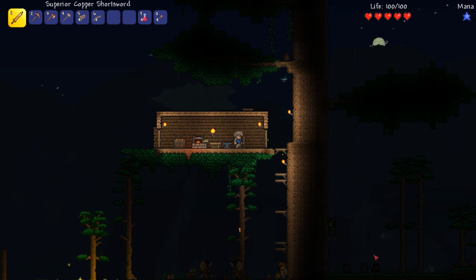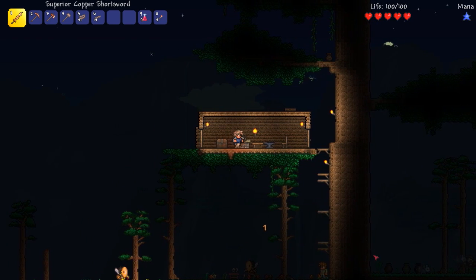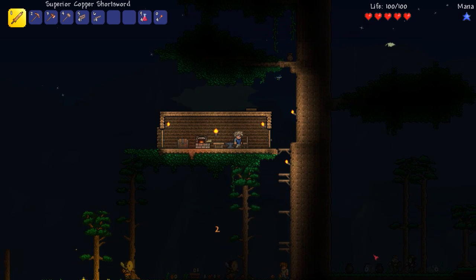It's getting light again so in a few minutes we're going to head back down into the world. First we're gonna collect all that money down there, and second we're probably going to cut a hole through this tree or dig around under it and try to find some ores. I need a better weapon — an iron sword would be great right now.